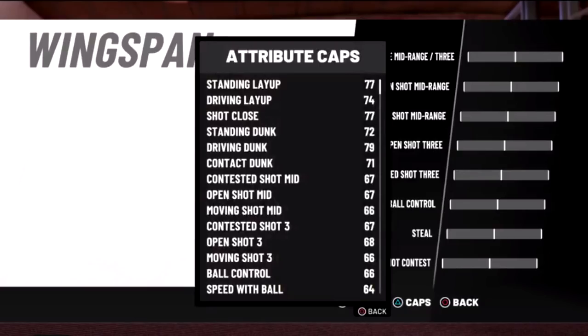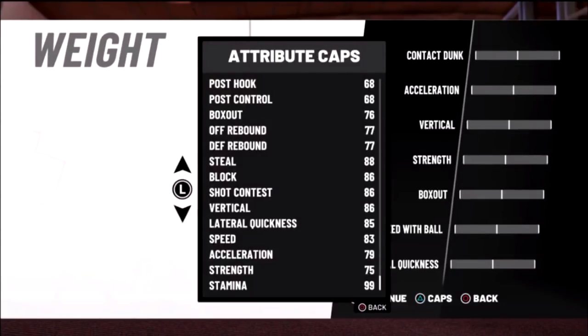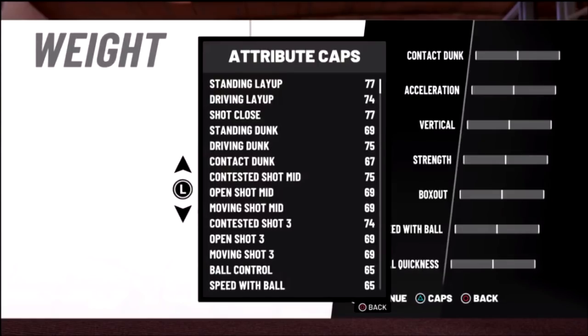With default wingspan, your shooting's gonna be a 68 max three - that is OP. A 68 three with silver corner specialist on a pure lock. That's clearly the best lockdown build - check out that video if you want to see my lockdown build. Let's look at the six foot seven Defensive Sharp next. You get an 88 steal, 86 block. With default wingspan, your shooting's gonna be 74 threes. Use your imagination for other heights - it should be simple if you base it off these attributes.